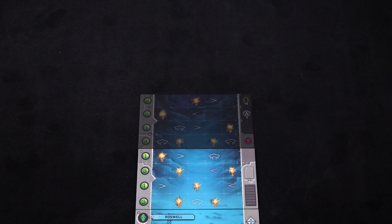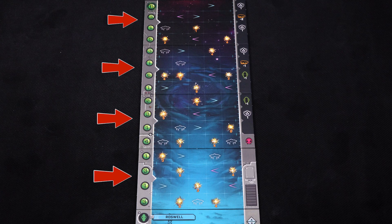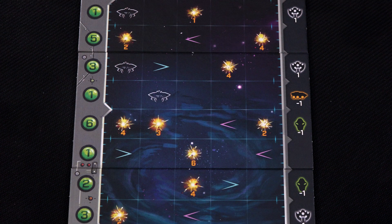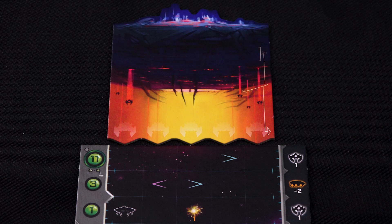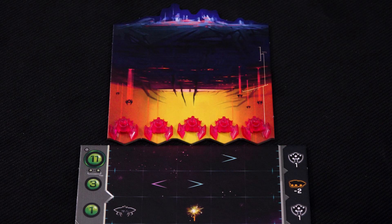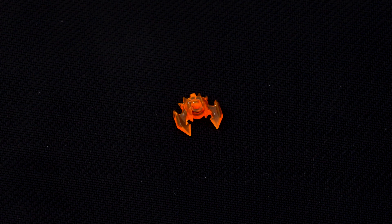Above the base place the four sky tiles so that the artwork lines up, using this side of the tiles with the plain grey edge — this is the setup for the easy game. If you want a more challenging game flip over any one of the sky tiles to the other side. Place the mothership at the top of the sky tiles, and place one of the enemy alien ships on each space here. Place the four white ships off to one side, and place the orange ship back in the box — it will not be needed in your first game.